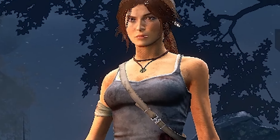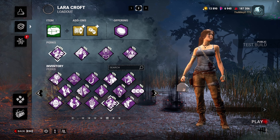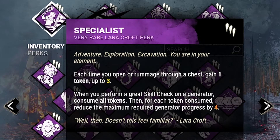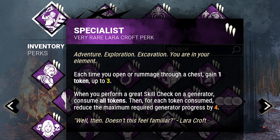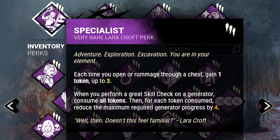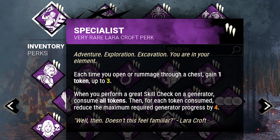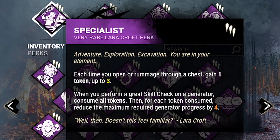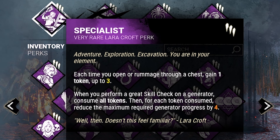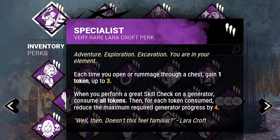Today we are going to be running a specific generator build. This includes one of Lara's perks called Specialist. Each time you open or rummage through a chest, gain one token up to three. When you perform a great skill check on a generator, you will consume all the tokens.